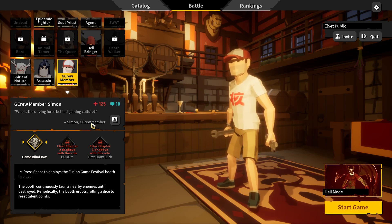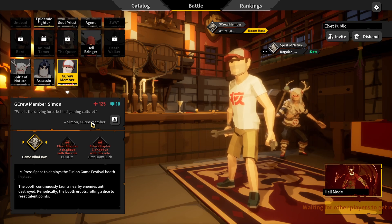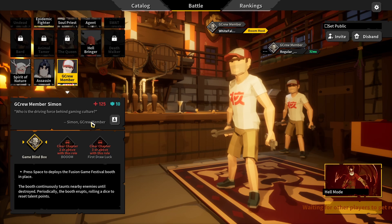Game blind box: press space to deploy the fusion game festival booth. The booth continuously taunts nearby enemies until destroyed. Currently the booth erupts, rolling a dice to reset talent points.